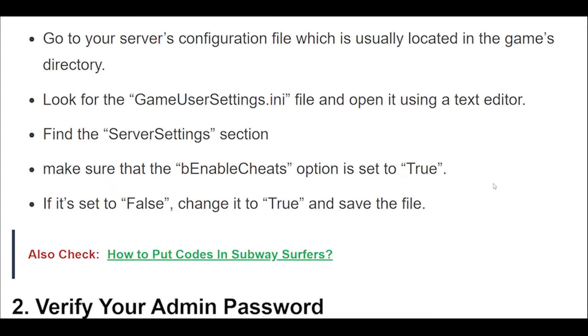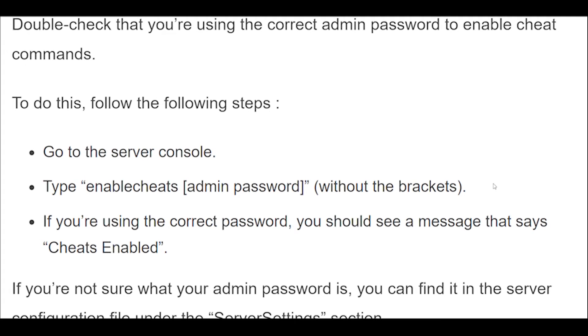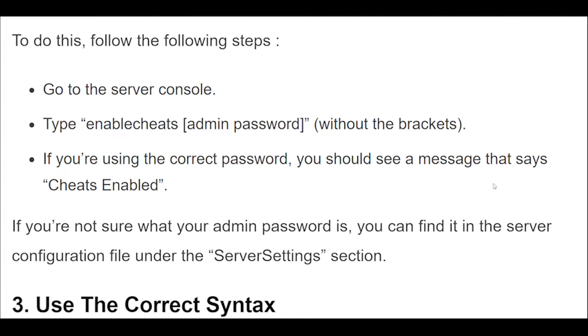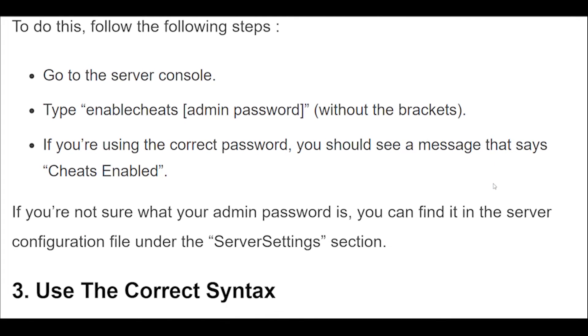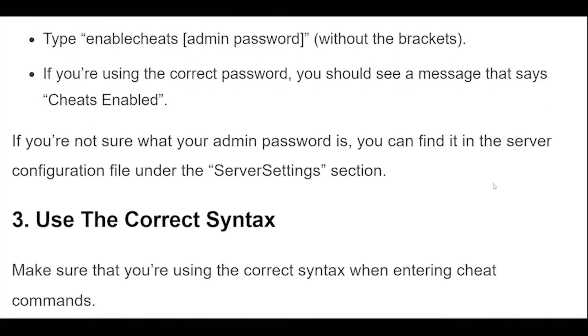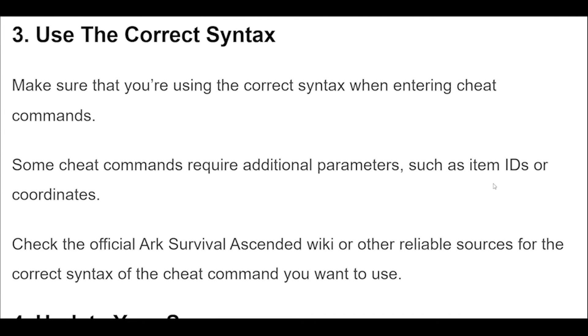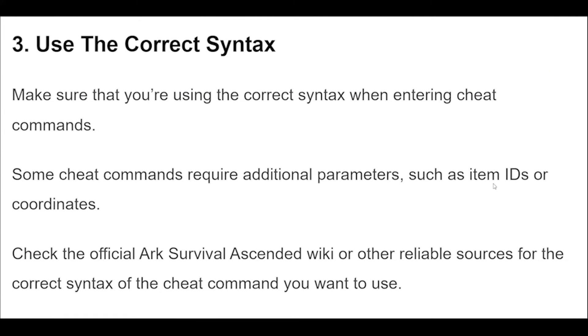Step 2: Double-check that you're using the correct admin password to enable cheat commands. To do this, go to the server console and type 'EnableCheats AdminPassword' without the brackets. If you're using the correct password, you should see a message that says 'Cheats Enabled.' If you're not sure what your admin password is, you can find it in the server configuration file under the Server Settings section.